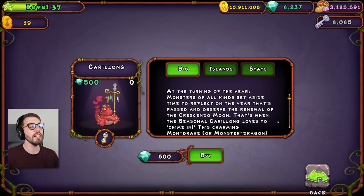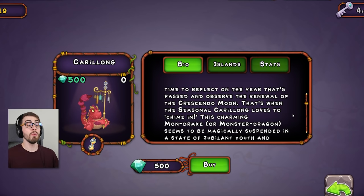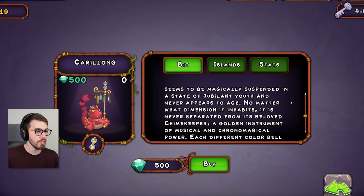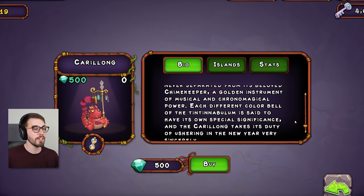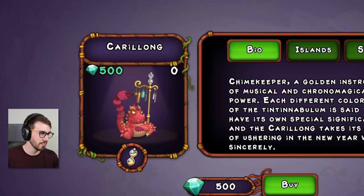The Caralong — at the turning of the year, monsters of all kinds set aside time to reflect on the year that's passed and observe the renewal of the Crescendo Moon. That's when the seasonal Caralong loves to chime in. This charming Mondrake — or monster dragon — seems to be magically suspended in a state of jubilant youth and never appears to age, no matter what dimension it inhabits. It is never separated from its beloved chime keeper, a golden instrument of musical and chronomagical power. I'm getting tired reading this description, guys. It is so long. Each different color bell of the tintinabulum is said to have its own special significance. It's the element of time, guys. There's an hourglass there!